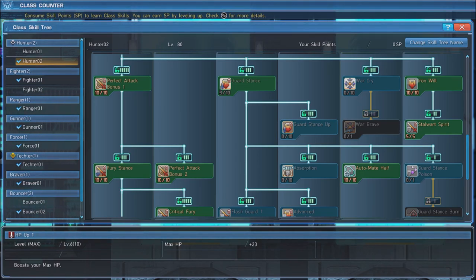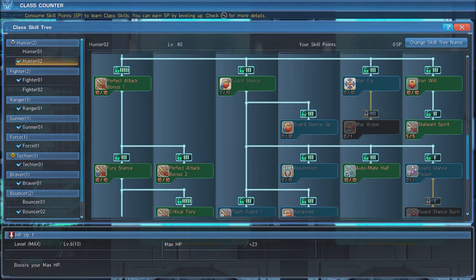Automate Half makes us automatically use a potion when we drop below 50% HP. Lastly, we will max out Iron Will and Stalwart Spirit, which together grant a 75% chance to survive a Fatal Blow with 1 HP, and when you do, grants 15 seconds of invincibility, which will give you a chance to heal before getting injured again.